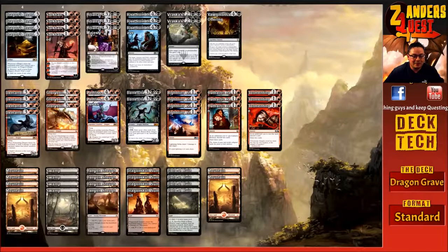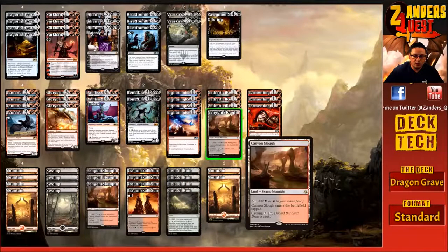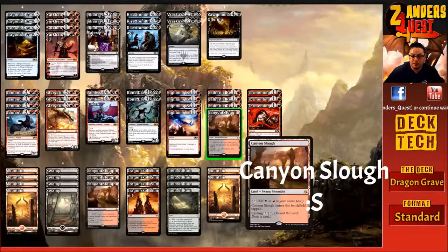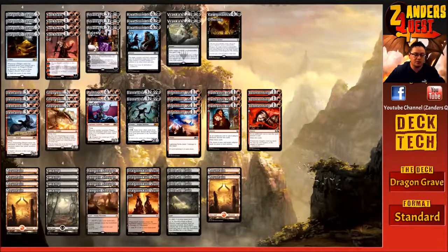Rounding out the land base, we're running six Mountains, four Swamps, four Dragon Skull Summit — which enters untapped if you control a Swamp or Mountain and taps for black or red. Also Cinder Barrens, the cycling land, which comes in tapped but can cycle for more card draw. It's a Swamp and Mountain so it helps our Dragon Skull Summits. We're also running a four-of Field of Ruin to hit non-basics in Standard. That rounds out 22 lands — with so much card draw, discard, and ramp from Dragon's Hoard it hasn't run short on land yet.